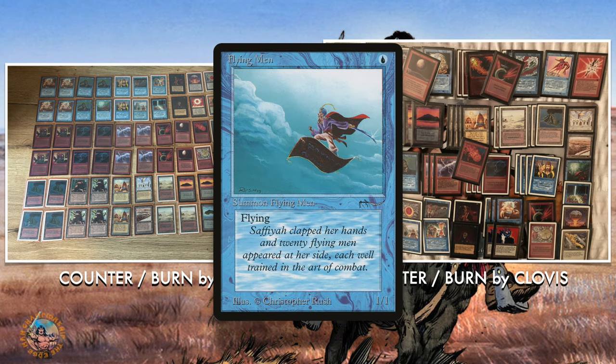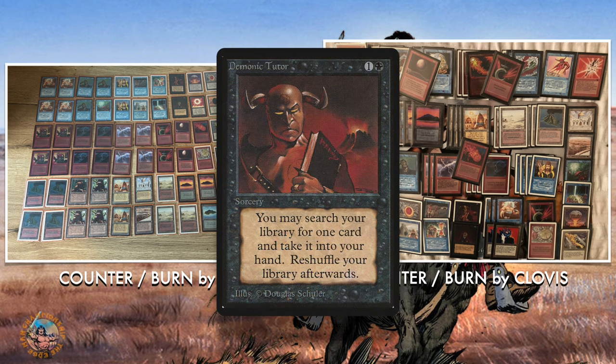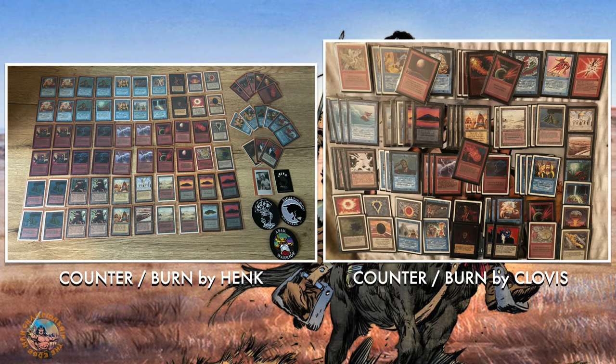Flying Men as a one-drop lets you tap blue, drop it, then on turn two keep Counterspell open with a creature on board — a line you can't make with Ironclaw Orc due to its two mana and red casting cost. Both players run the black splash with Demonic Tutor and Mind Twist, plus a one-of Fireball. Henk also plays two Shatters main, useful against Suchis, and two Blood Moons main, while Clovis only plays Blood Moon in the sideboard. Just small but meaningful differences between these two lists.